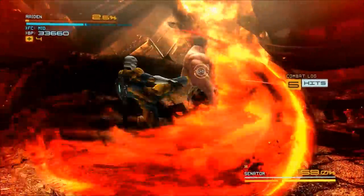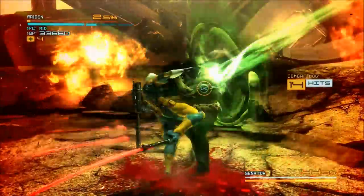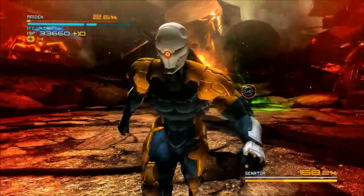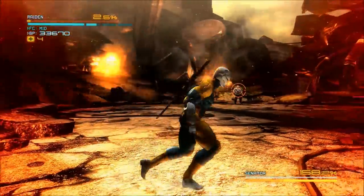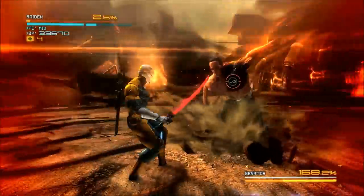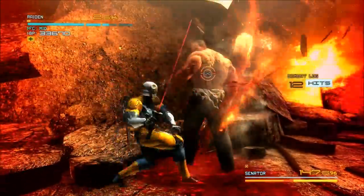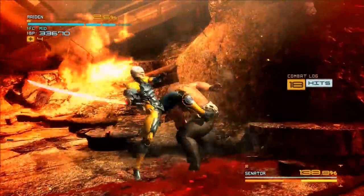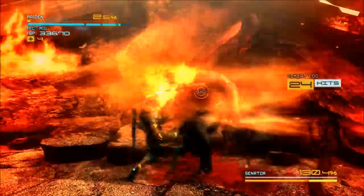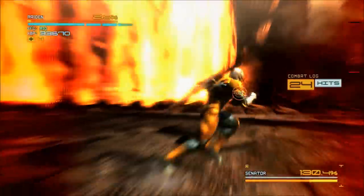It's best to just get in there and hit him to stop the charge, then wail on him. You can take down quite a lot of health as you can see. So just keep repeating this process: attack him when he charges up his attack move, dodge out of the way, and interrupt his energy recharge.